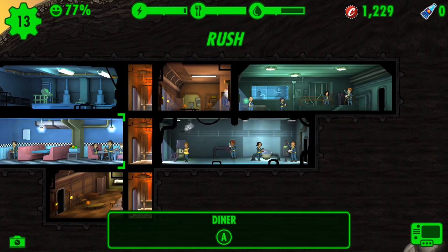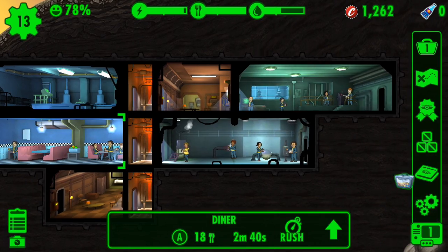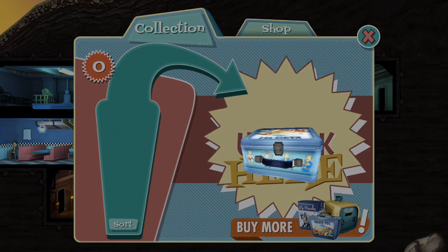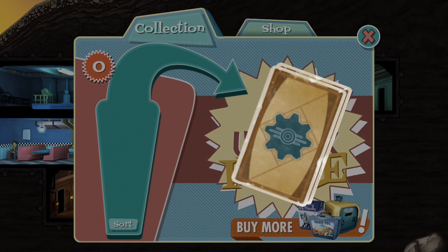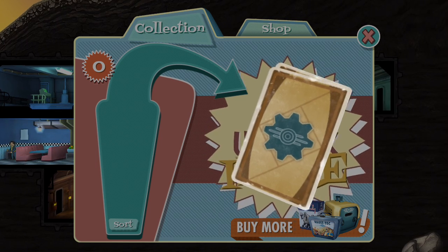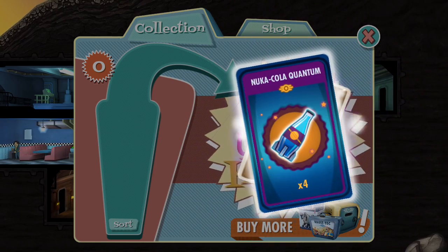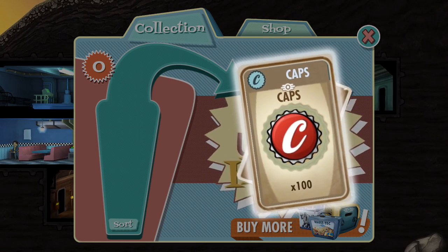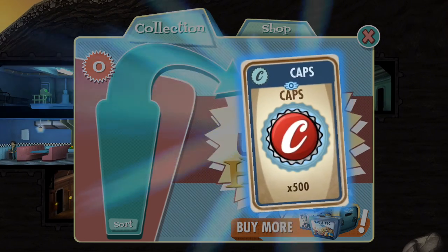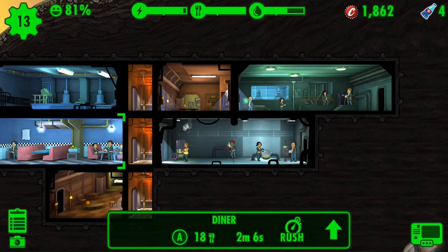My personal favorite has to be the Minutemen. They're basically like the police — kind of like military. They want to unite the wasteland and make it strong. The Minutemen just want to reunite everybody. Their preferred weapon choice is lasers — they like using laser muskets.